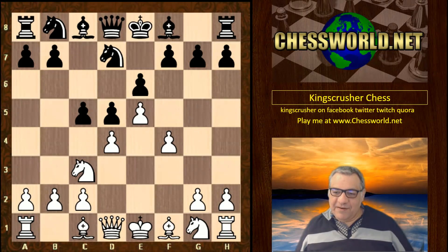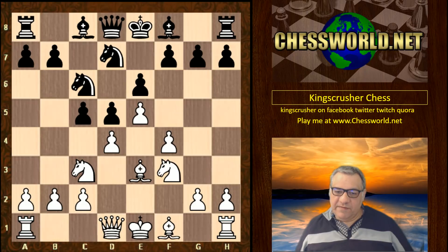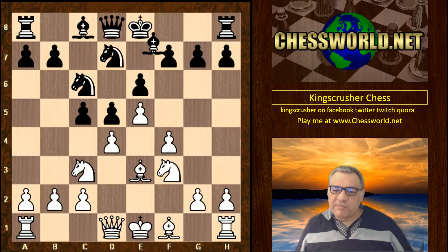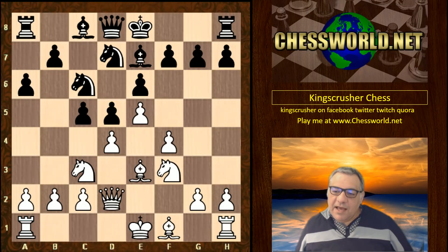So c5 Nf3 Nc6 Bishop e3. Quite often black plays cxd4 here. I think this is one of the most popular continuations — playing like this with the Knights holding the bishop, so there's no tactic here to win a piece. It's a pretty standard position.